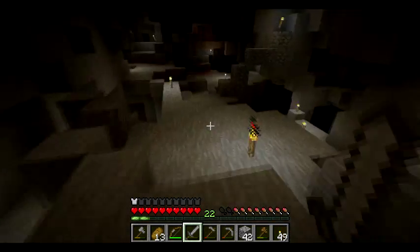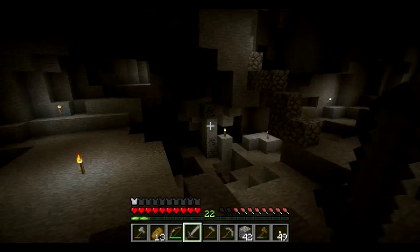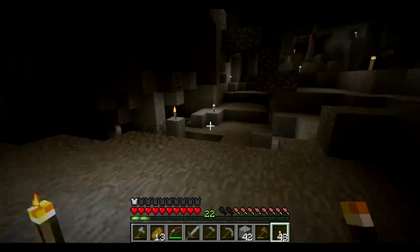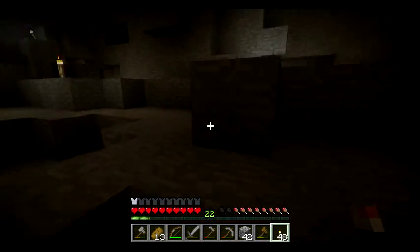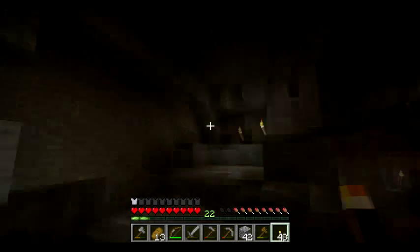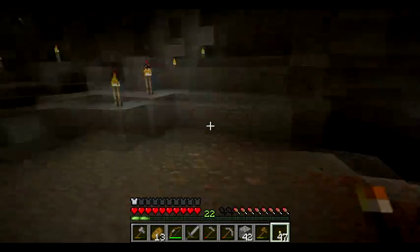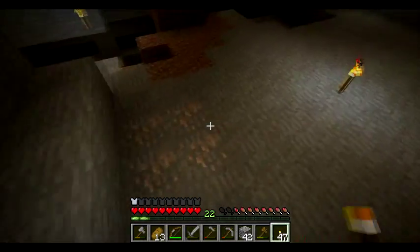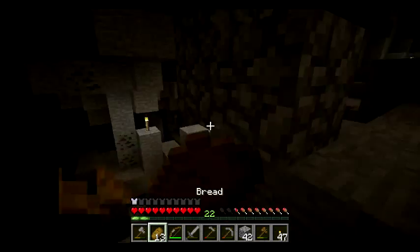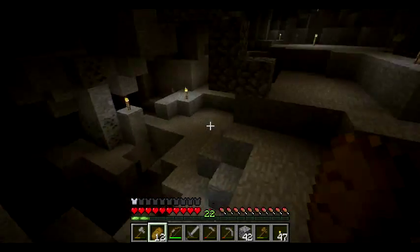Those are all basic mobs from base Minecraft. Let's go over another one — slimes. Slimes are always hostile. They're different sizes: there are some smaller than a block, some about two blocks tall, and some even bigger — about three or four blocks. Only the two-block and four-block sized ones will actually do any damage to you. The small ones can't hurt you — they'll just jump at you and move your character slightly. But they all drop slime balls.